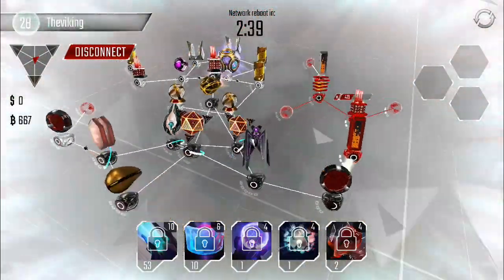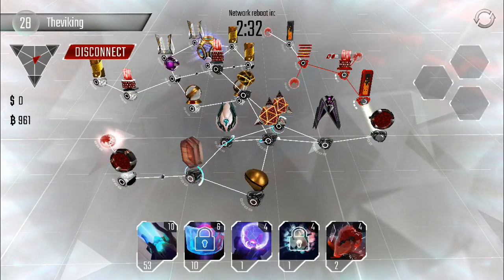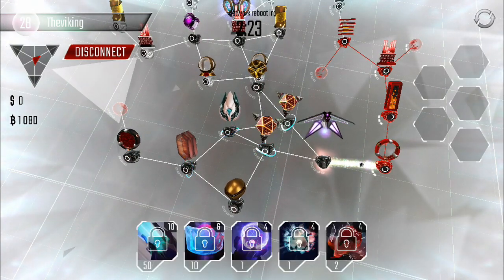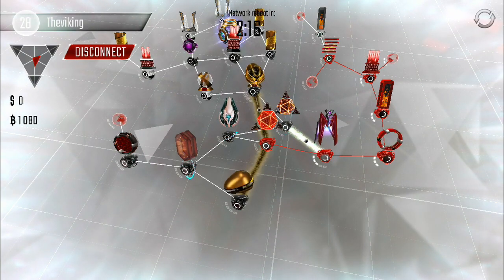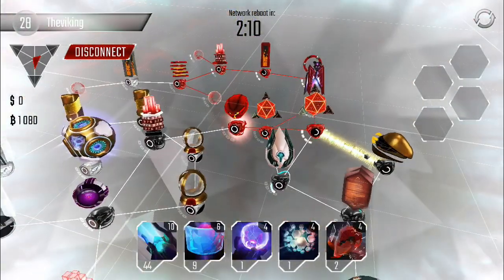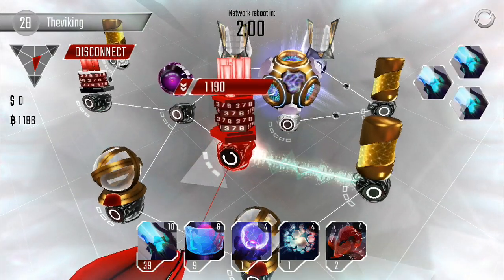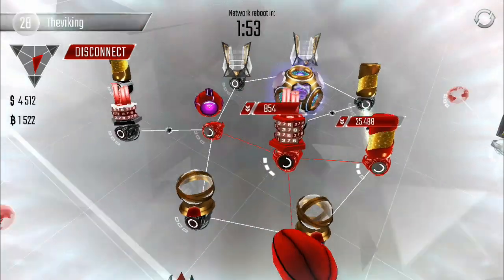Unfortunately he didn't upgrade his resource collectors too much, which would have helped. There's a net connection over here I didn't even notice. That might have been better — I missed that. Didn't even really look around because I just saw the three net connections in the back and thought he probably didn't have a fourth one, but he did. That's alright though — we're going to be able to get through here still. Our level 10 B-Coins are going to burst down these nodes real quick. 1,200 in there, so there's probably going to be another 1,000 or so.